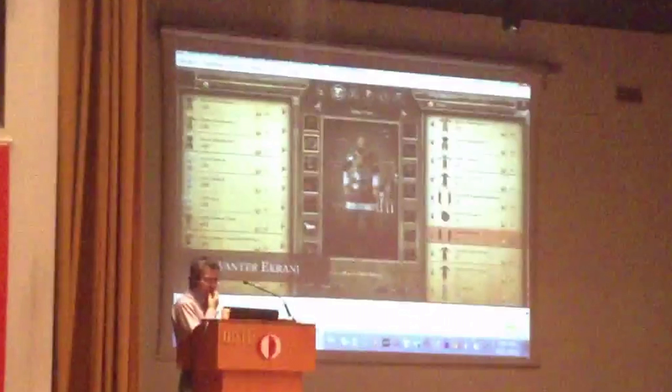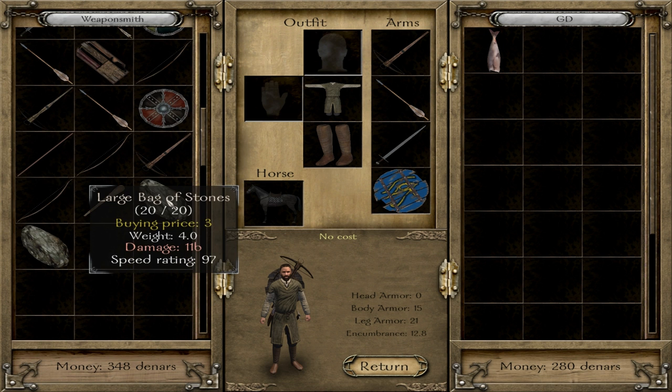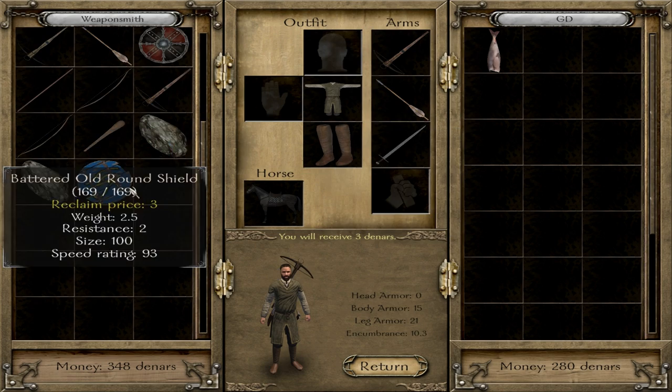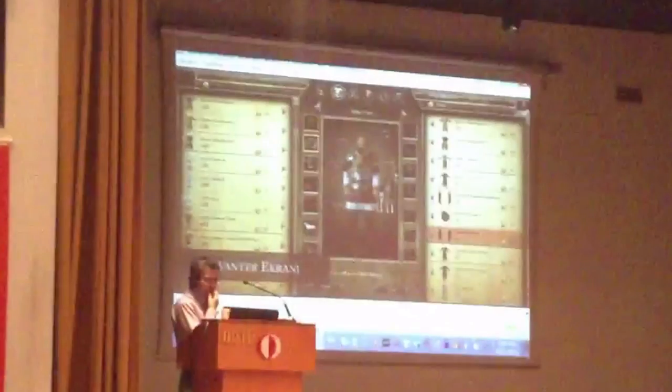So that's the first screen. The concept looks to be the same as Mount & Blade Warband's inventory, which I really do like — it was a system that worked and let you access your inventory pools quickly and compare stats fast. But it looks like now you might be able to try items on, because you can see Armagan trying several of them on. Maybe you'd be able to try armor on before committing to buying it, which would be really cool — in Mount & Blade Warband you'd buy something and then realize you didn't like how it looked, then sell it for less than half the price.